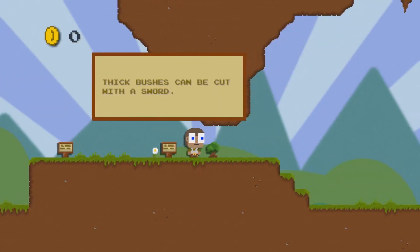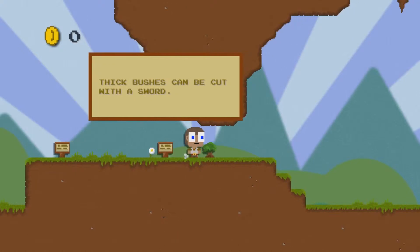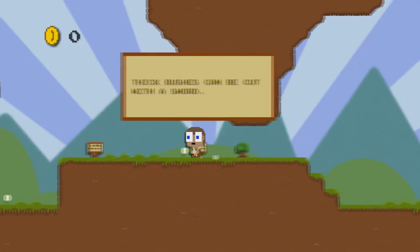Bad guy went that way. Thick bushes can be cut with a sword. How do I use a sword? Space. X. C. S. I don't know how to use a sword.